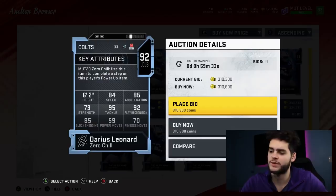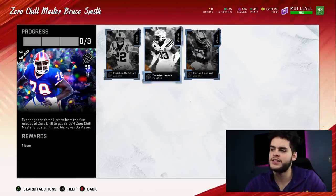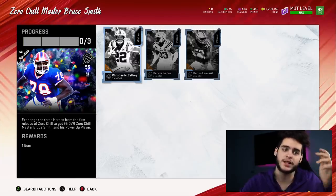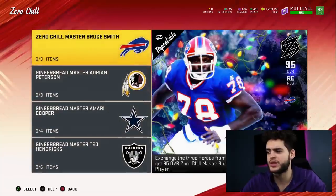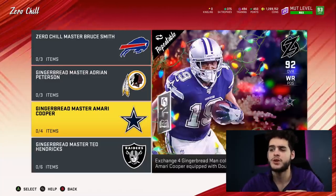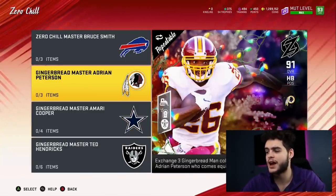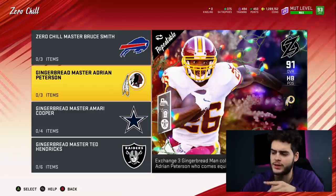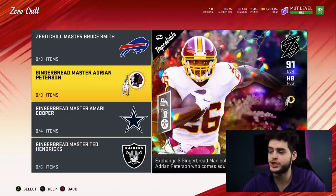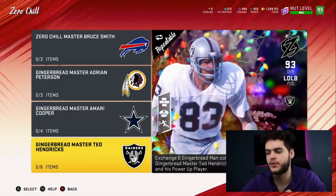84 catching doesn't justify getting McCaffrey, although if I did get him NAT I would have no problem using him as my second running back. Derwin James has 90 speed, 92 acceleration, 81 tackle, 91 play recognition, 86 pursuit, 86 man, 86 zone, 93 hit power - very well rounded but nothing too special. Darius Leonard has 84 speed, 85 acceleration, 73 strength, 95 tackle, 92 play recognition, 85 block shedding, 59 power move, 70 finesse move. Cooper has pretty good abilities, and Ted Hendricks has enforcer - so these cards are pretty good as a base.